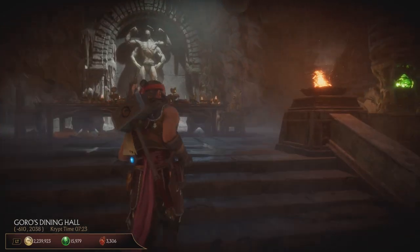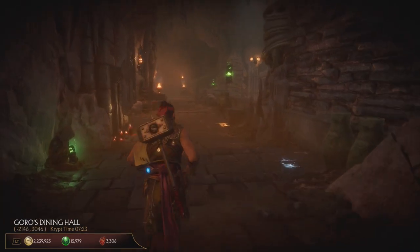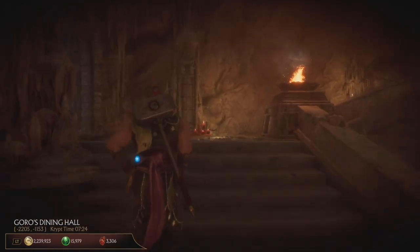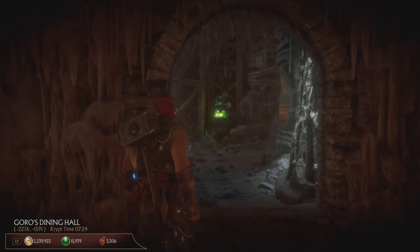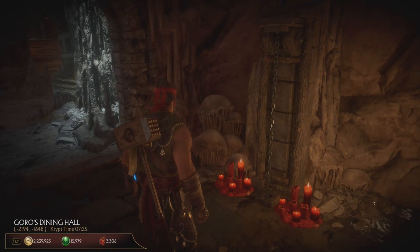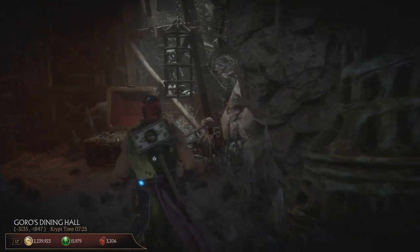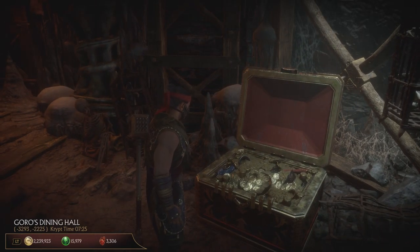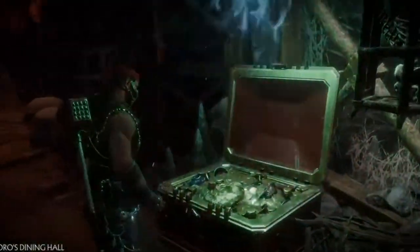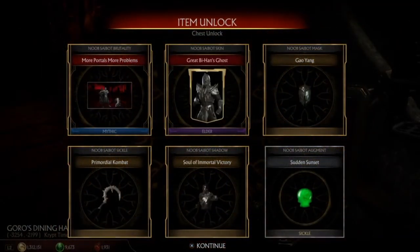We're in the dining hall. By the table, turn right, go up the little stairs and all the way down this corridor. If there is a closed gate right here, just pull down this chain to open it. Enter the passage, and right after the corner there will be your Shao Kahn chest for Noob Saibot. That's a really good staff that includes a brutality.